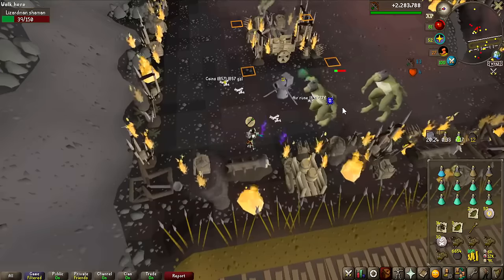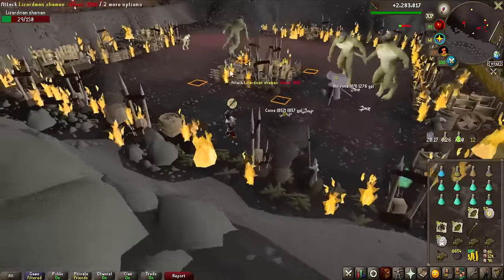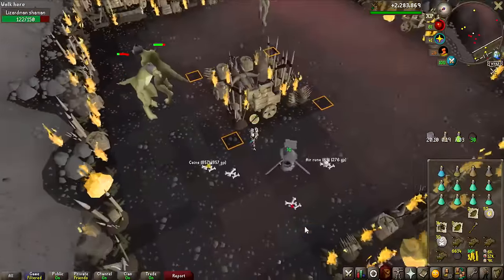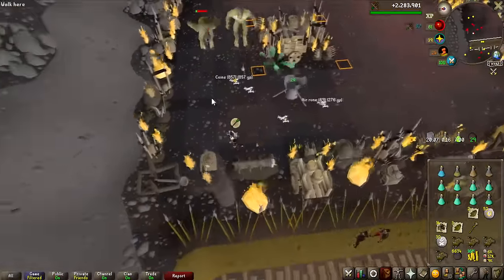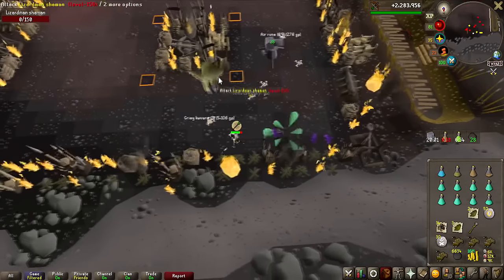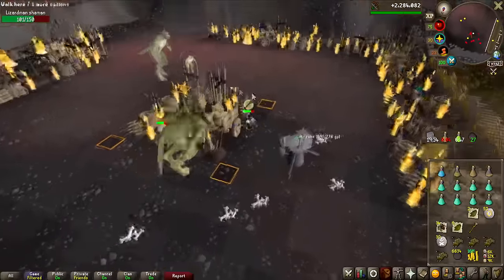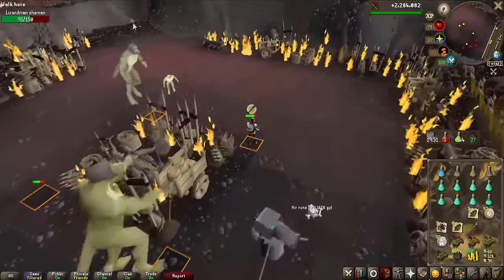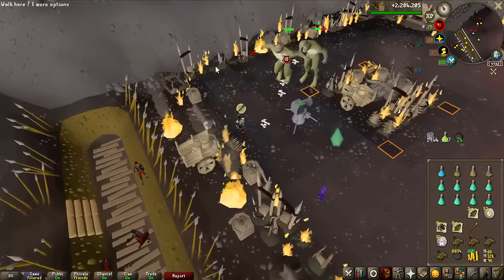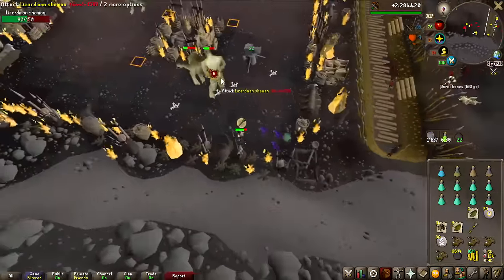We are getting really close to the end — only 400 kills left. I'm actually keeping track of the kills not on the Runelite plugin, because it can be very inconsistent. Sometimes you kill two Lizardmen Shamans in the same tick and it only counts as one. I'm also losing the roughly 413 kills from the beginning when I had to reset the counter because it bugged out. Overall I'll be able to show the loot tracker for roughly 4,500 of the kills, and then just add 500 kills of the same loot type — the Dragon Warhammers are of course counted.